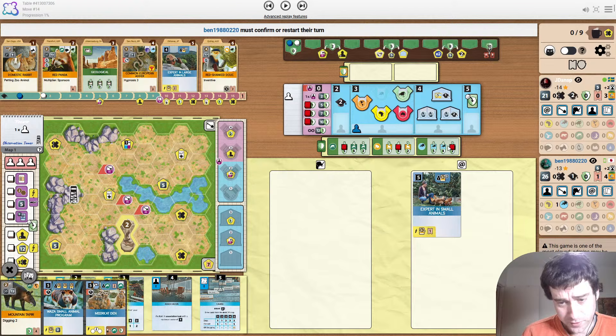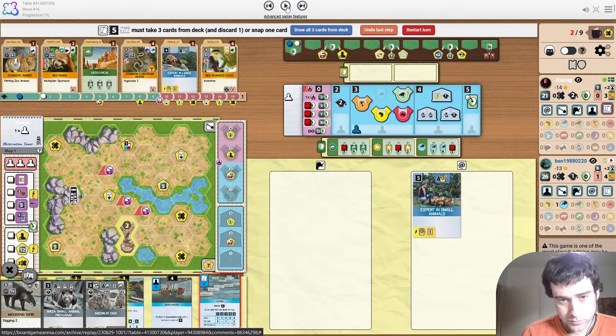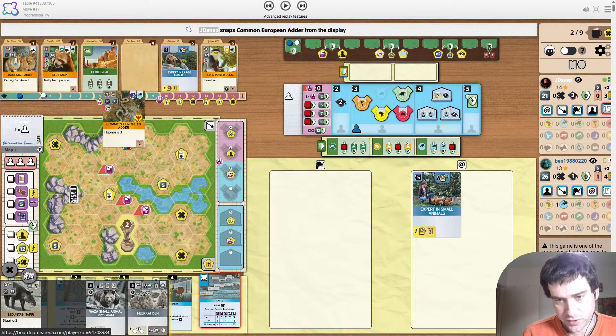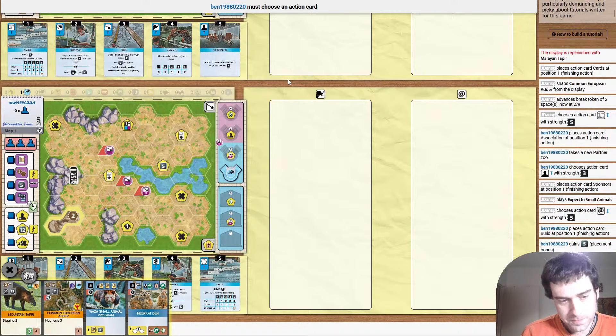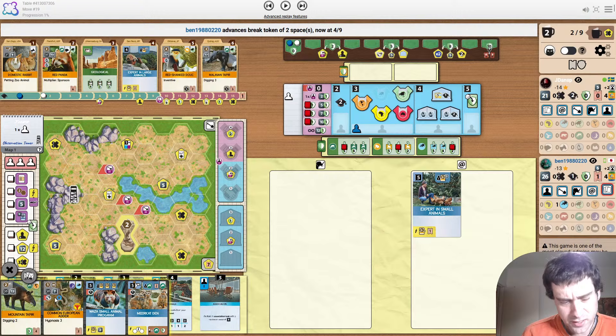Opponent starts with a Europe partner zoo. We do have Europe as one of the other base conservation projects. Next is cards, because no reason to associate when you only have one worker, especially when your opponent's already done their action — you can just take it whenever you want. Taking away the Hypnosis Snake. Possibly reading that the opponent wants to build a size one enclosure next to the tower and get the adder and hypnotize. A little bit of a denial pick, but it is also a small animal that's playable.